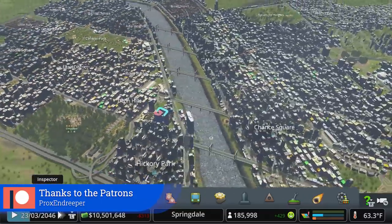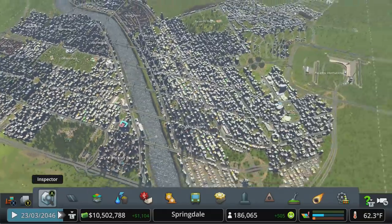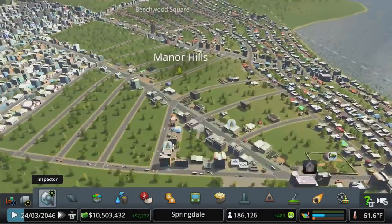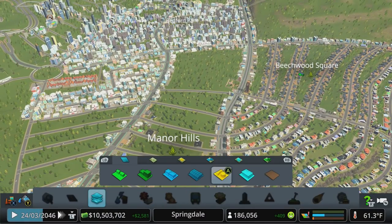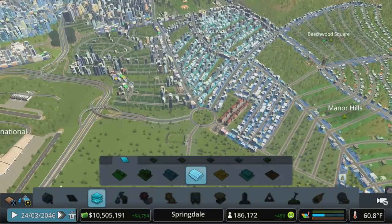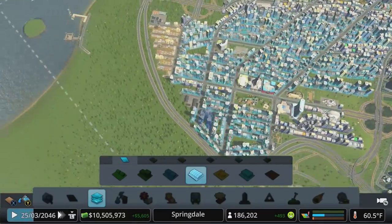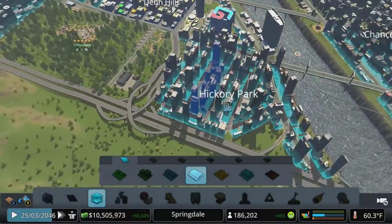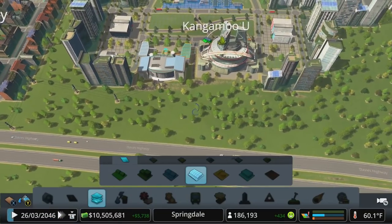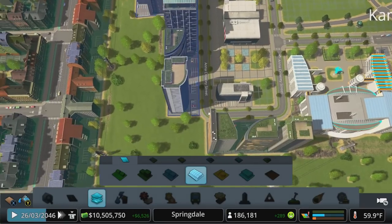We're up to 186,000 right now. We've got a bit of commercial demand and some industrial demand as well, so let's see where we can cram some of that in. This area is all blocked off as residential and slowly filling in, and we've got some other residential pockets over here. Let's take a look at our zoning and see if we can address that first. I don't want to do any more commercial over here — it's not going to be well serviced until we have a lot more residents move in. We've got to find some spots for commercial pockets.